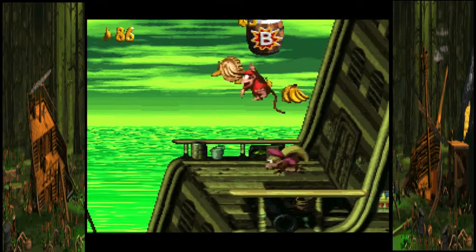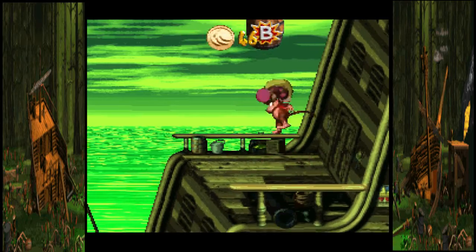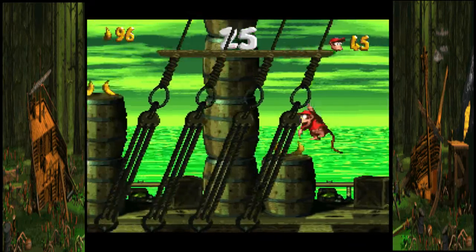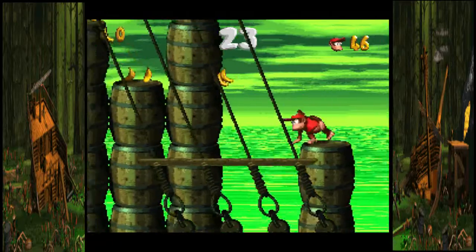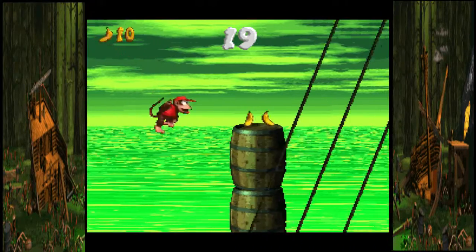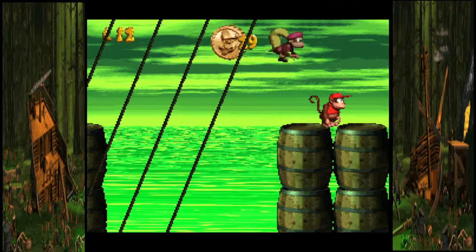Right here, what you want to do is throw your partner up to the left — there's a secret hidden barrel right there — and it'll shoot you up into a bonus game. Throw your partner again. Rattle Battle probably has my favorite music in the entire game, and the reason why is you're going to hear in a minute as I go through the level.